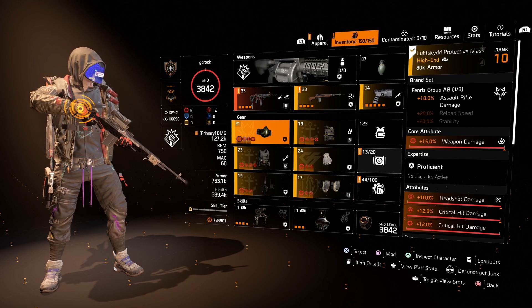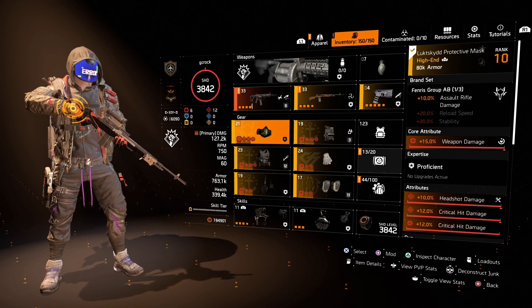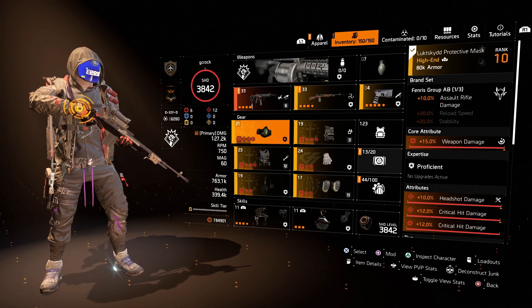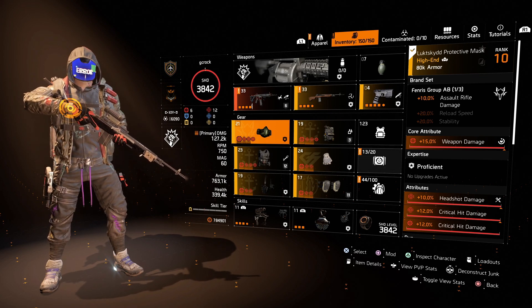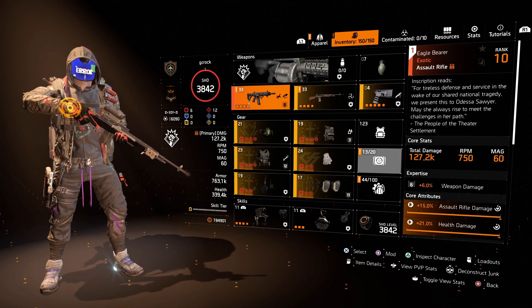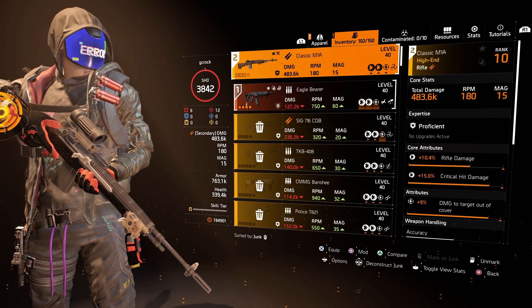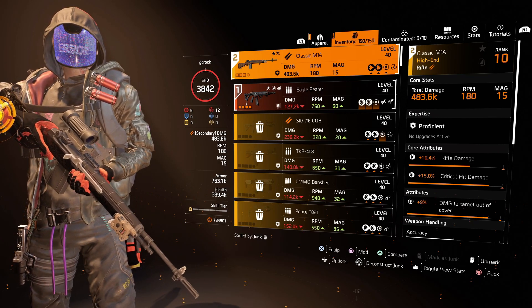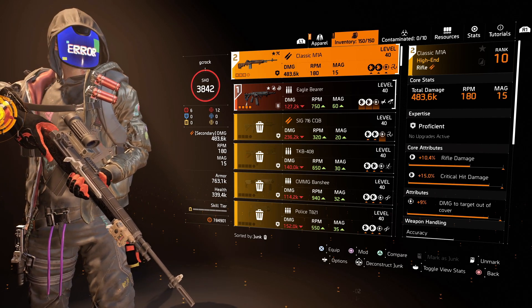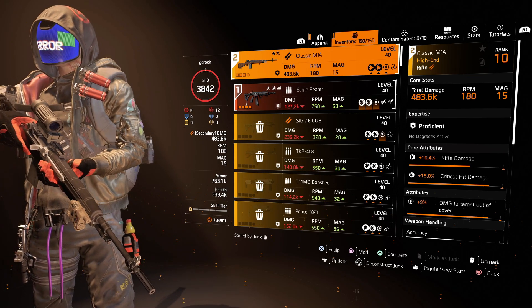That's basically how brand sets work. There are loads in the game — it's all about looking at what each brand set does, looking at all the different attributes and core attributes, and deciding how you want to do your build. The only other major decision is what weapons you're going to use. There are ARs, LMGs, SMGs, rifles, snipers and more. Depending on the weapons you choose, it may tailor what brand sets you go for, because they all have different perks for different weapon types.